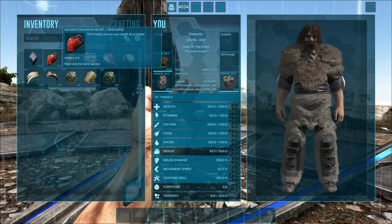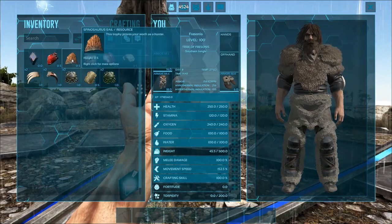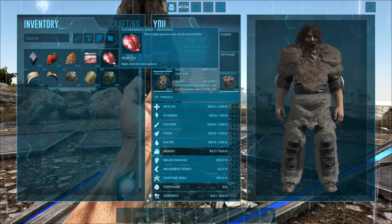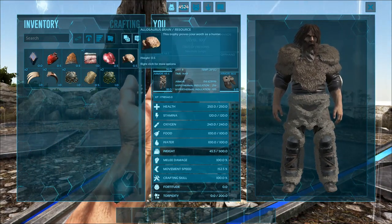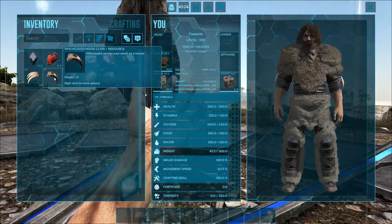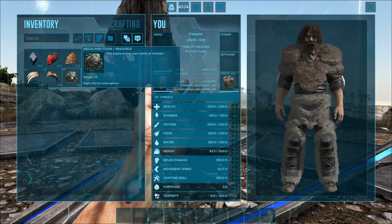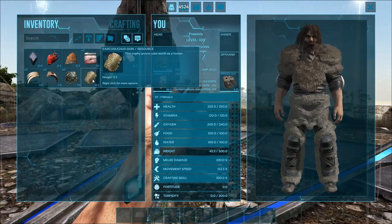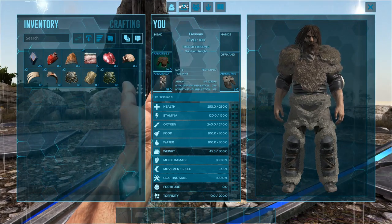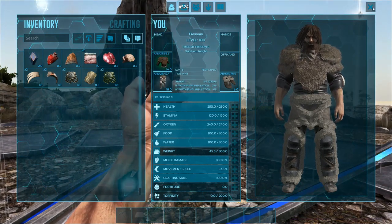Here you can see all the new resources: the Giganotosaurus heart, the Spinosaurus seal, the Basilosaurus blubber, the Euteranus lungs, the Allosaurus brain, the Terracinoclaws, the Psylocurial hookclaw, the Megalania toxin, the Skin of the Sarco, and the Venom of the Titanoboa. Those are the new goodies that you can harvest.